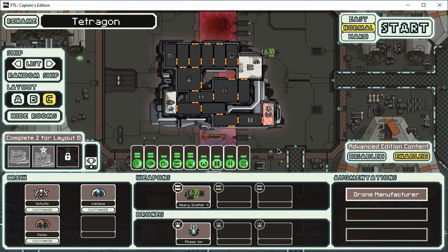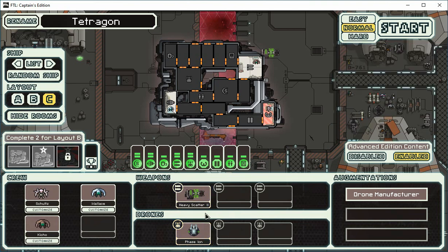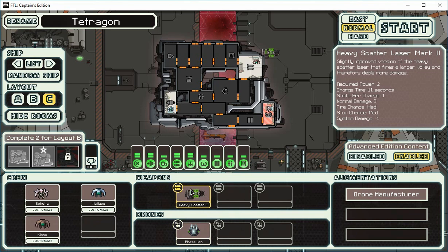We have a ship that starts with a phase ion drone. Even if it doesn't shoot at something you want it to shoot at, it's always going to pierce the shields and it might get something else too, so this can be disruptive in a number of ways. And once the shields are down, our heavy scatter laser can hammer some particular system and create problems.